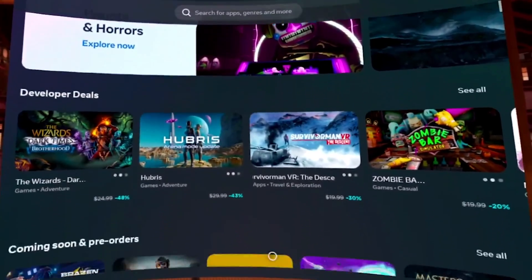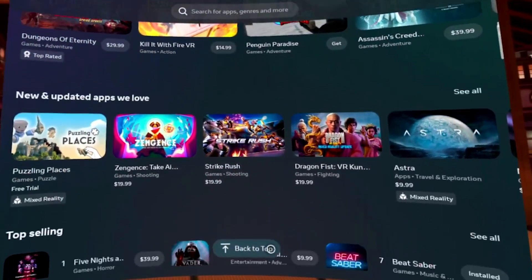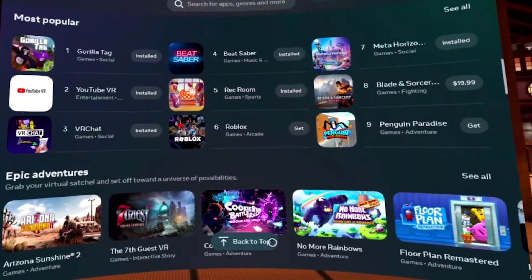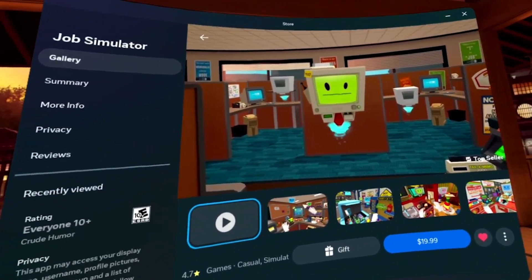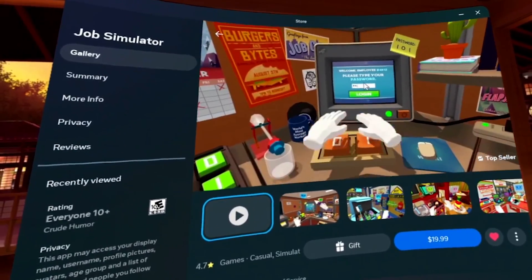Then we have the Meta Store — this is the final hurdle for any VR developer to cross. By now, you should probably know my opinion on when you should try to use this platform. Once you've tested, iterated, found an audience, and polished your game for first release perfection, it's time to publish on the Meta Store.